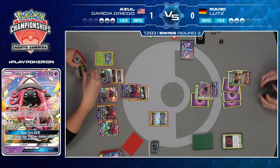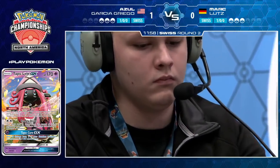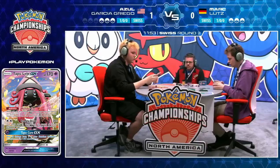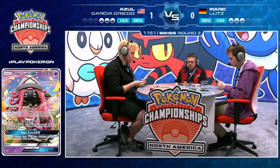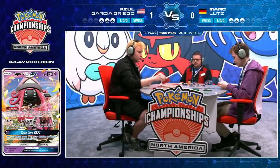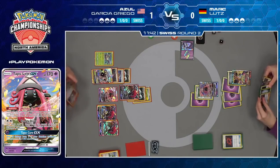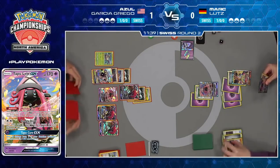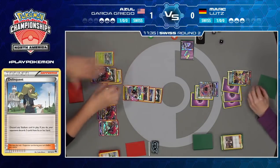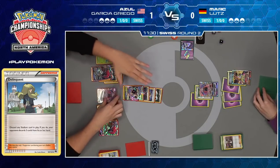He can discard that Mew EX — a card he never wants to see again. Azul might be going for that Crossing Cut GX, but he's got to be careful. There's Delinquent — Delinquent, the Parallel City was going to stop Crossing Cut from getting the knockout, but Delinquent discards it. Mark is forced to discard three cards from his hand, and now Azul can go in for the Crossing Cut GX, go down to one prize card, and B-String will no longer be on the table for Mark.